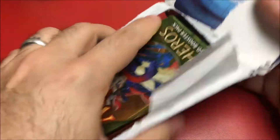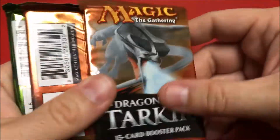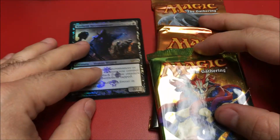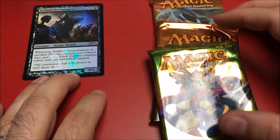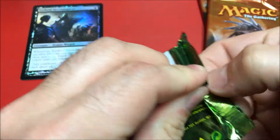Yep, that is Theros. So we've got our promo here, two Dragons of Tarkir packs, and a Theros pack. That's actually not too bad. The promo is the Zathrid Necromancer. Let's open the Theros pack first — that's the least likely to have anything of value in it.